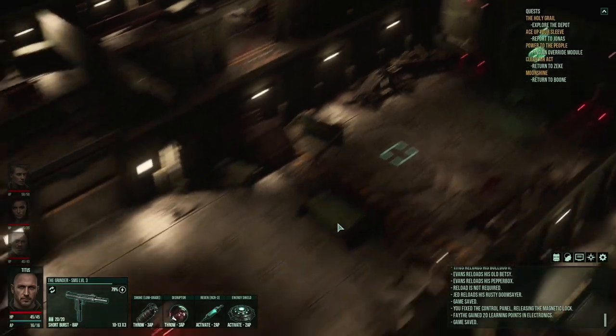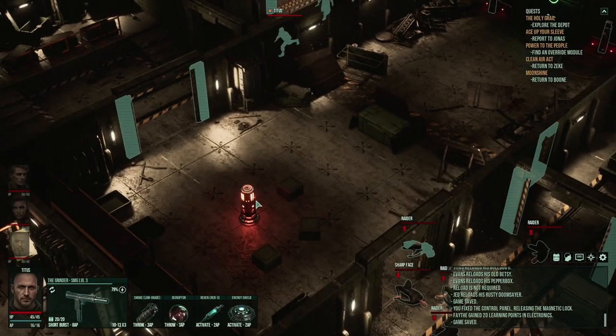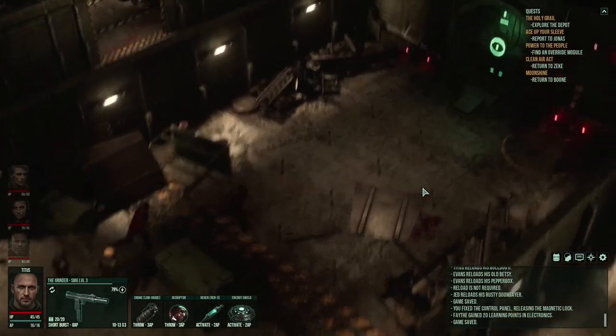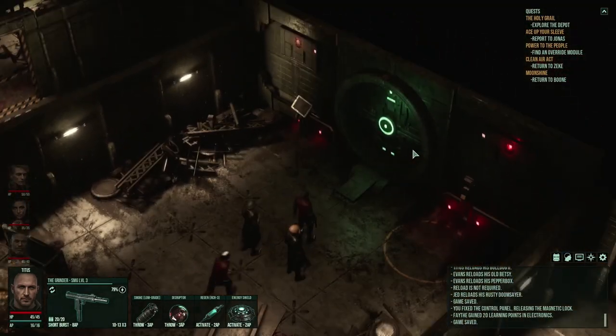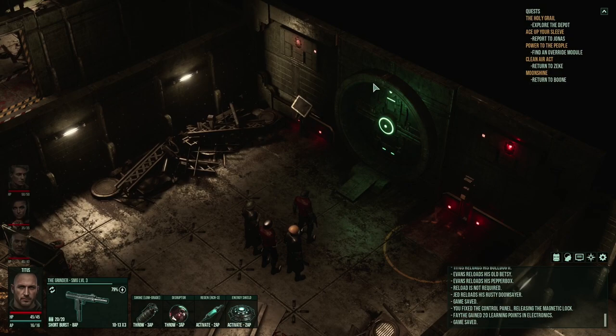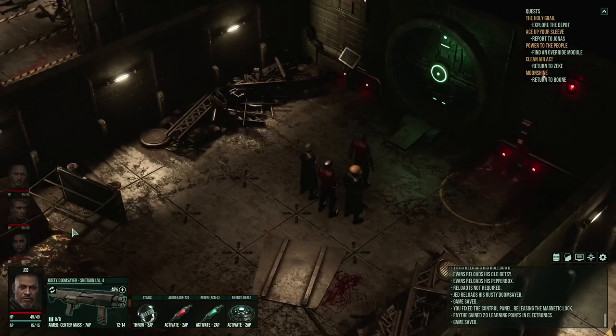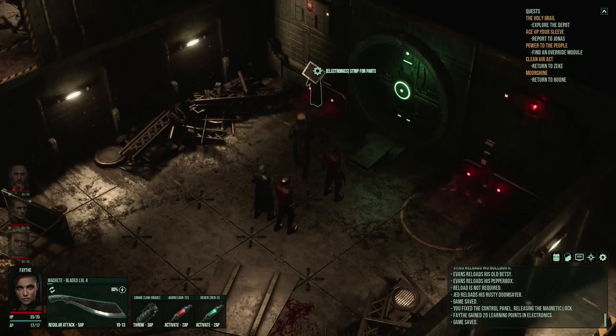There are places back there. There's a space heater or something that these guys were huddling around. This goes places. Oh, this is the thing - there's like a wallpaper of this game that's specifically this thing. We can strip that for parts - let's go ahead and do that.